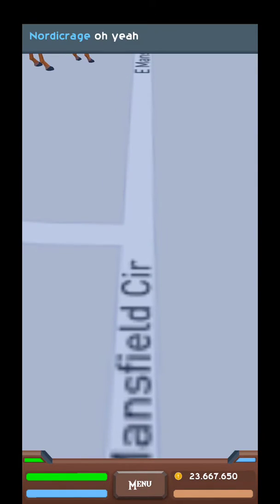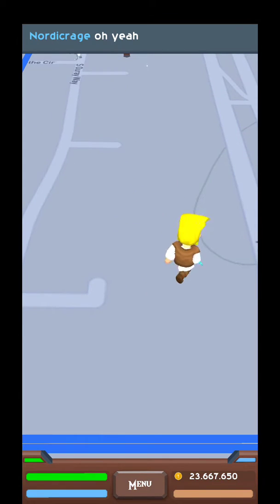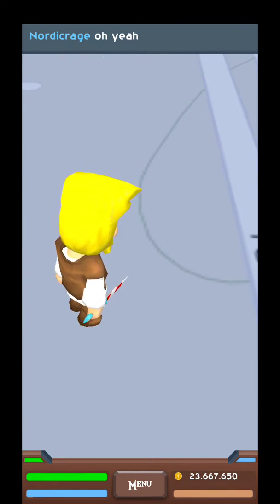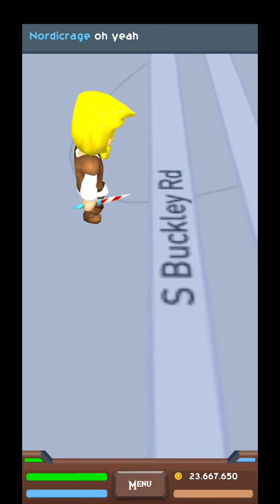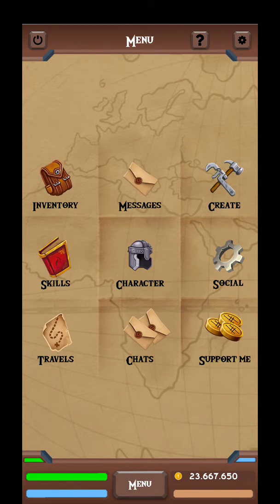Daggers are tiny. Look at that little guy. Ice handle, candy cane stripes — cool little piece.